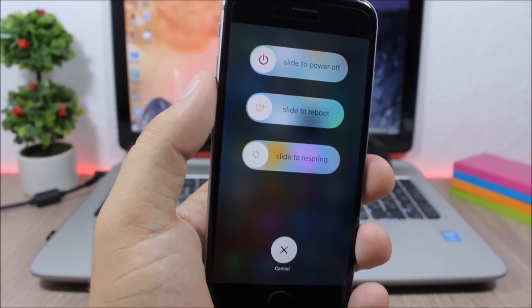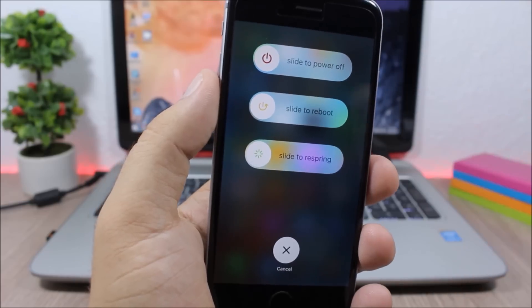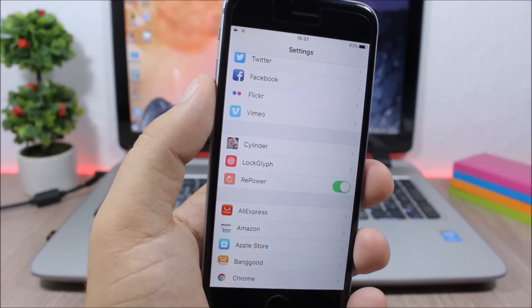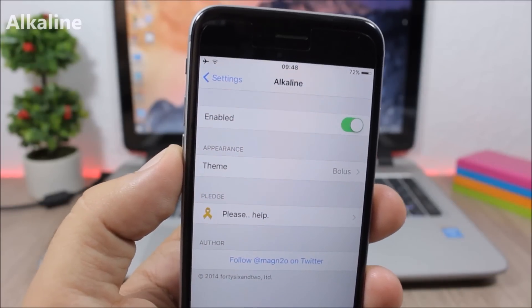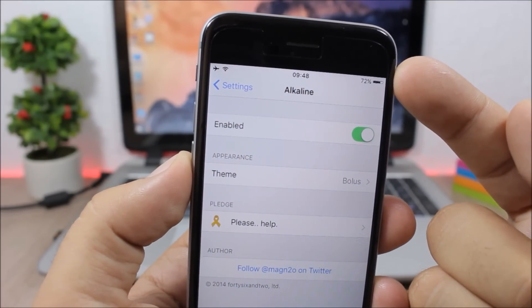Repower: on your iOS device when you go to your power down menu all you have is slide to power off, but with this tweak it gives you more options — you have slide to reboot and also slide to respring. Under the settings there's nothing to configure, all you have is an enable button.